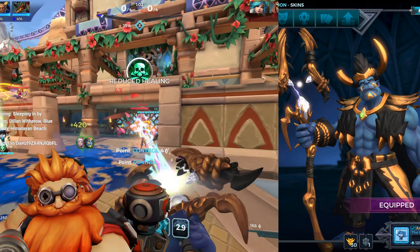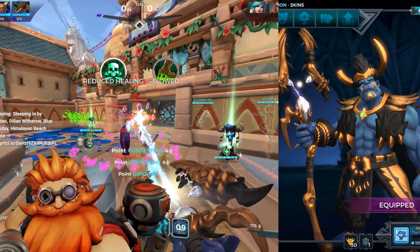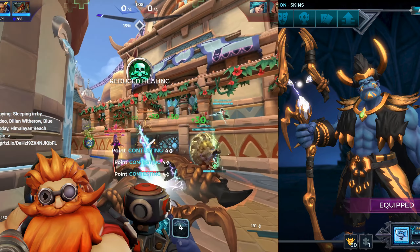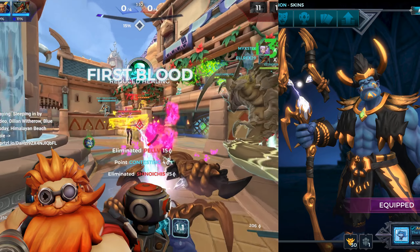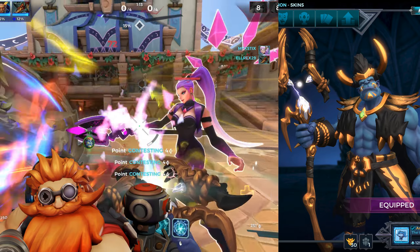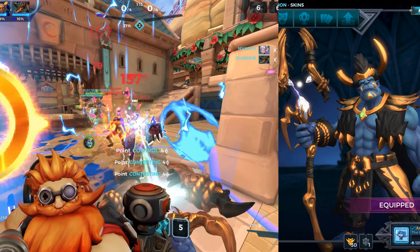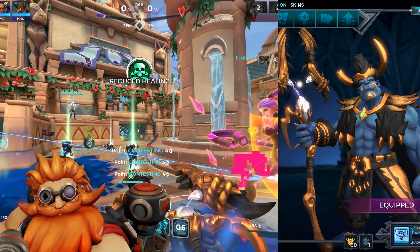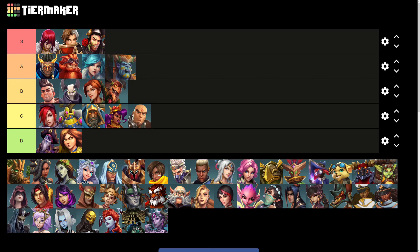Grohk has a really nice gold skin with excellent color placement and solid materials. His staff is pretty awesome, and his totems also get the golden treatment, which really brings the skin together. His skin is still blue, which doesn't necessarily match the gold skin palette, but it still ends up looking really nice. Grohk is extremely solid, and I appreciate that his abilities got recolored as well, so he goes into the A tier.